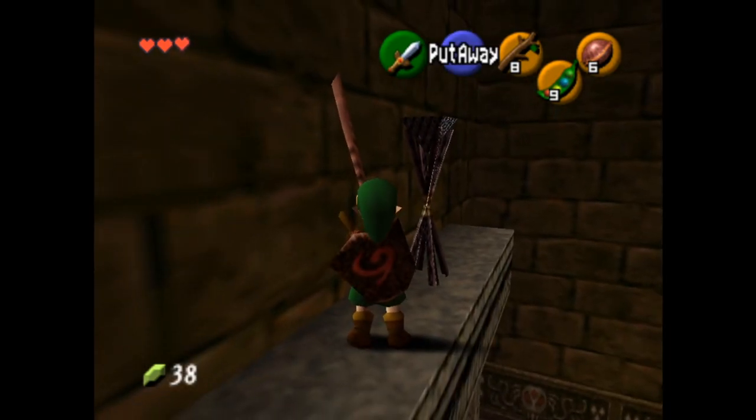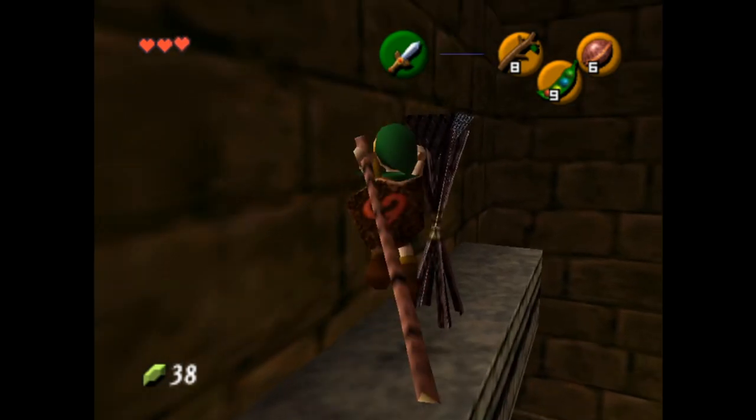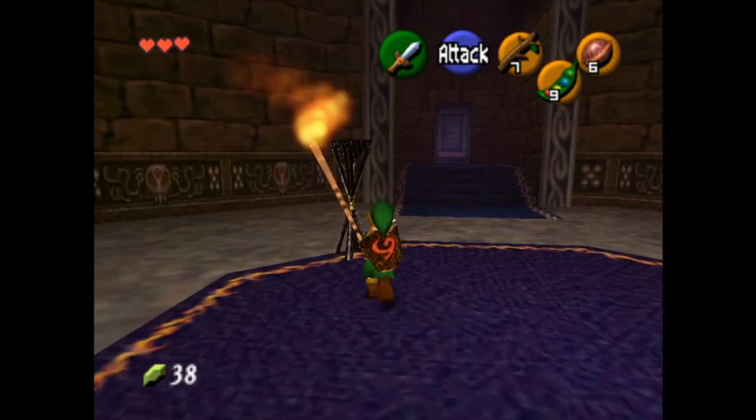So now I have Quick Put-Away with the Deku Stick, and if I jump slash into the wall and recoil so that the tip of my Deku Stick goes through the top of the torch, you'll see it lights the torch. This is a way to light torches without a fire source.